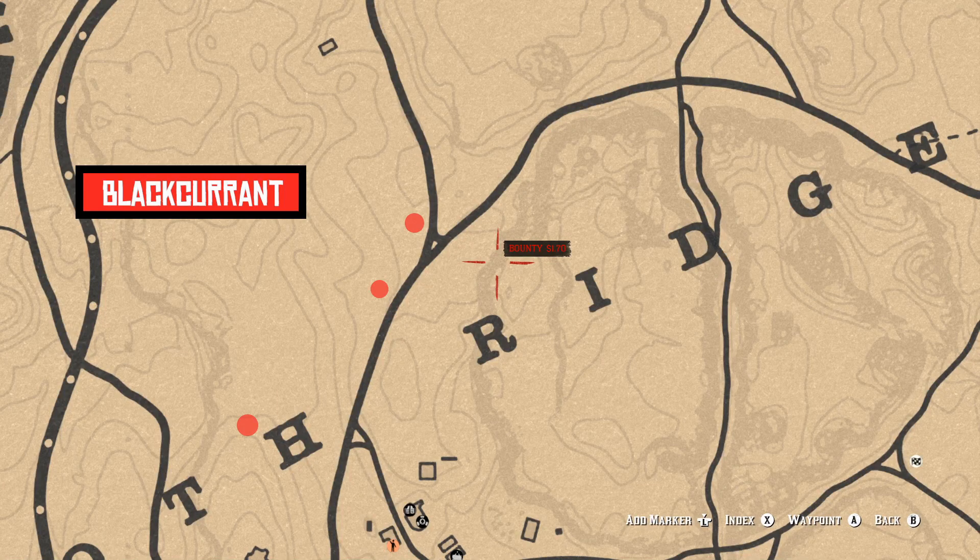Black currants are going to be located right here. I like this location because it's right outside of Blackwater with fast travel. Snatch those up and get on out of there.